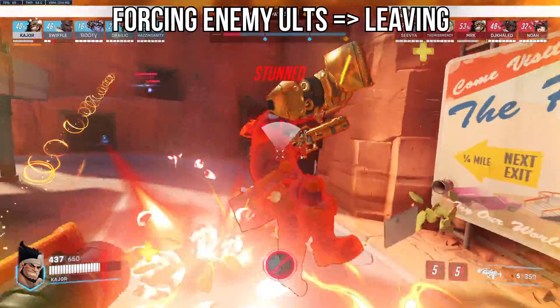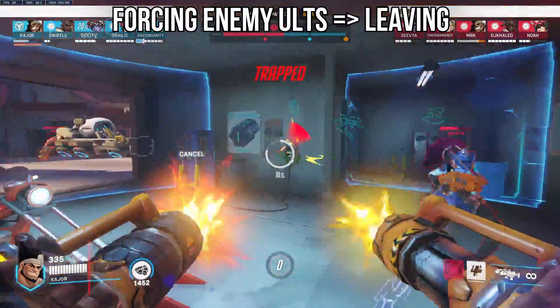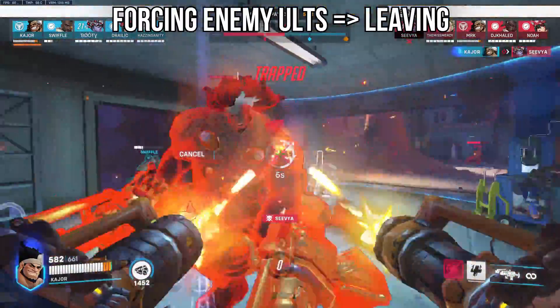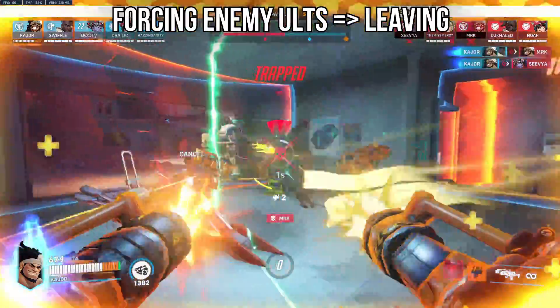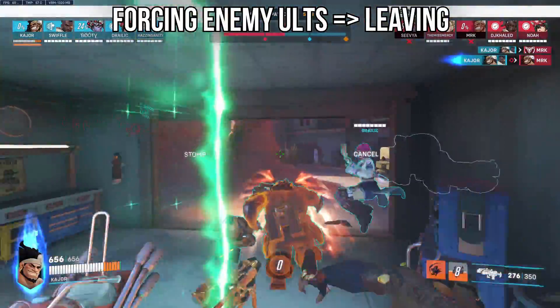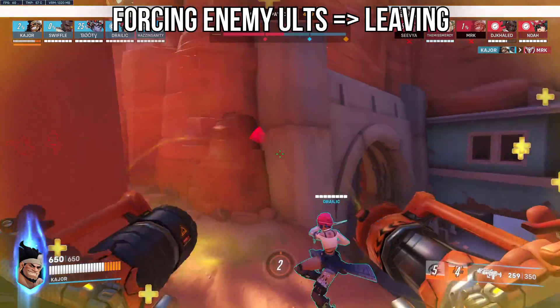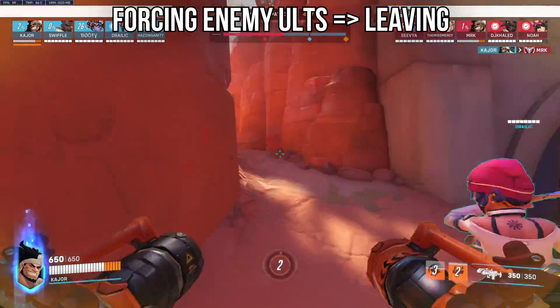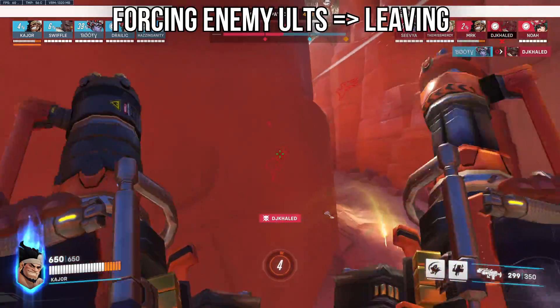Of course there are ult combos you can do, but what's more interesting is the ultimates the enemy team can use in response to your cage fight. If you force blizzards, Blossom, or any array of support ultimates and you need to leave your cage, cancel it and run away. Don't feel obliged to fight a Brig in a rally, wasting your time, HP, and cooldowns, and then dying immediately afterwards. Unless your team can burst that Brig, take the ult trade and leave.